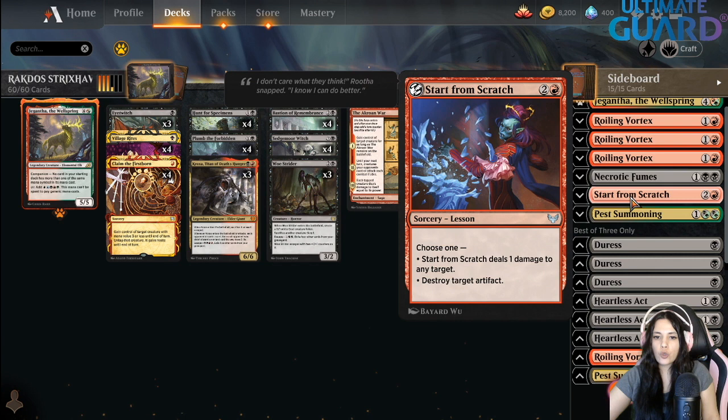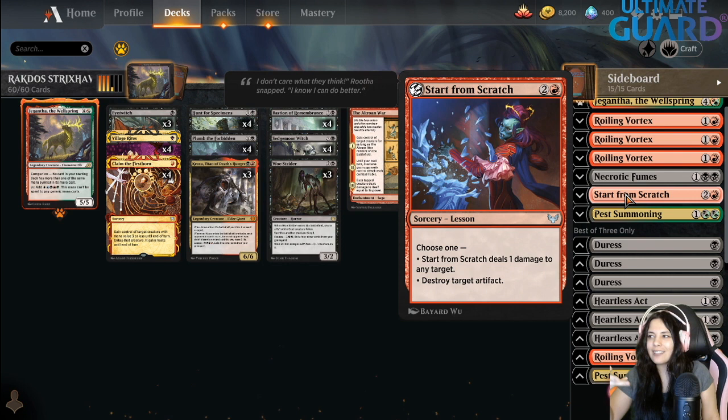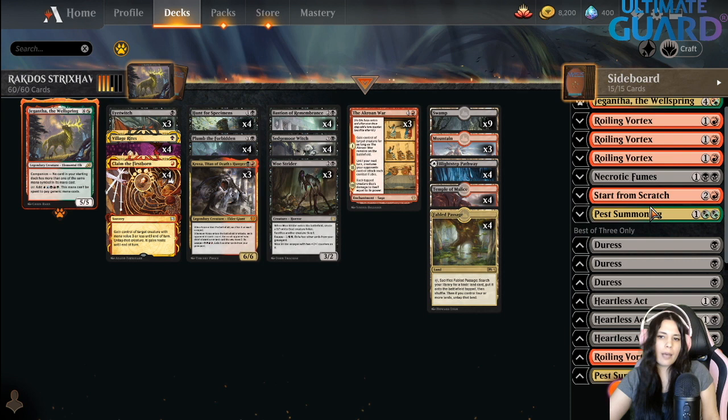We are also running Start from Scratch — three mana, choose one: deal one damage to target creature or destroy target artifact. So this can destroy Embercleave and also the white artifact that gives a creature +2/+1 and flying. It's pretty good. And then Pest Summoning, which is very good in your deck overall — it's three mana to create two 1/1 pest tokens.